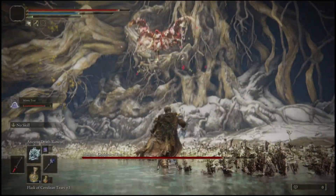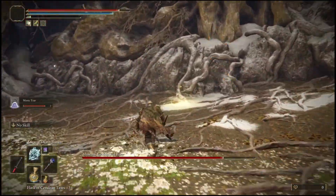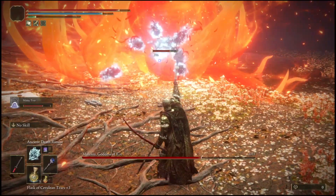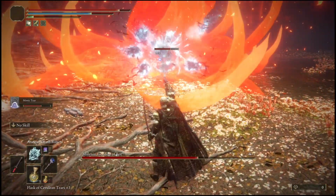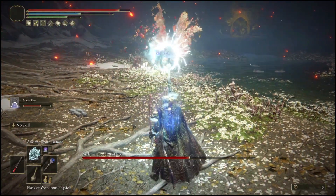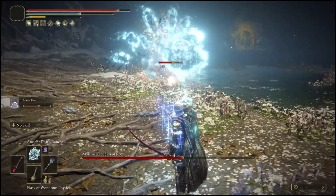Once she is in phase two, you will know she flies in the air. What you want to do is simply run forward and towards the left on the ground right here — basically you will not be hit with that scarlet rot one-shot. Then just immediately get right back to spamming her, just don't stop, don't let up.